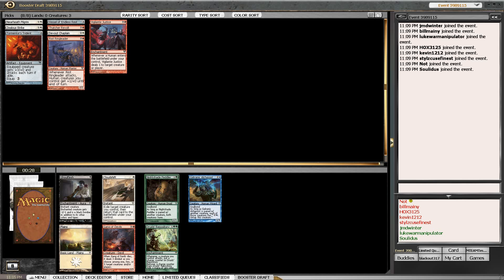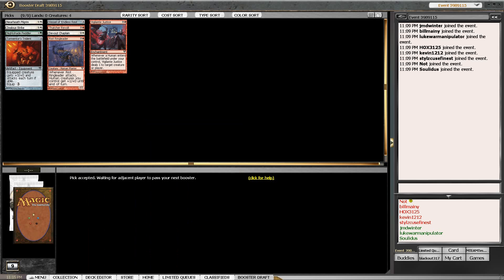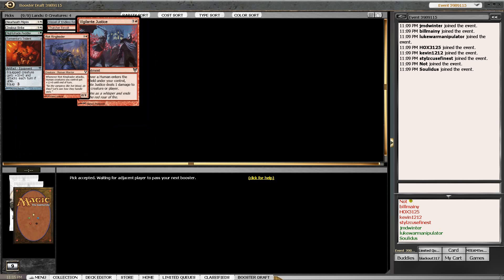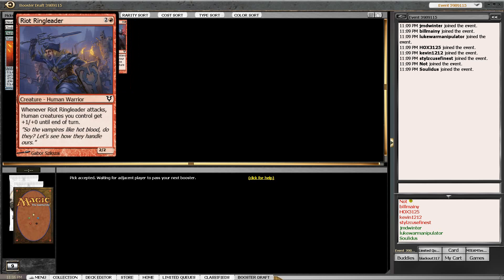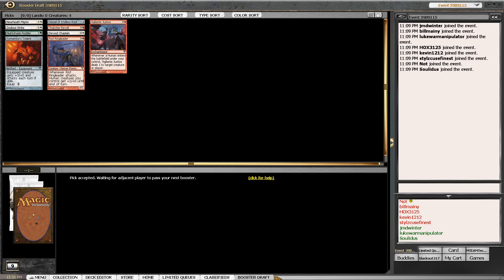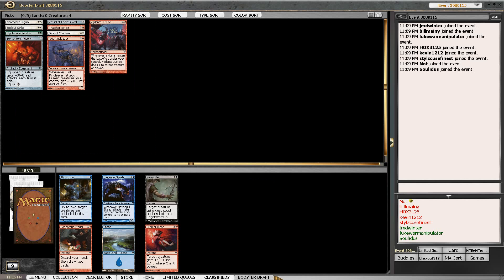I think the fact that the Peddler came back is a fairly good signal - we'll get a Cloud Shift at some point in the draft if we wanted one. That being said, let's say we grab a Malcontents or something - I'm almost fine playing green-white and splashing a few Thatcher's Revolts, the Ringleader, and the Vigilante Justice. Those are single-red-cost casting cards, so I don't think that gets us to really consider that at this point.